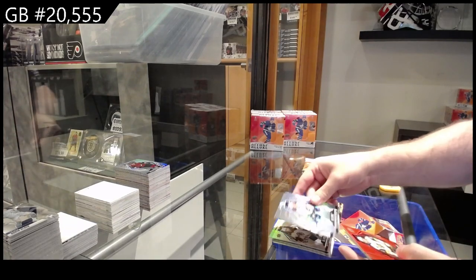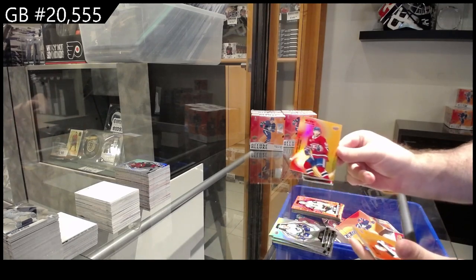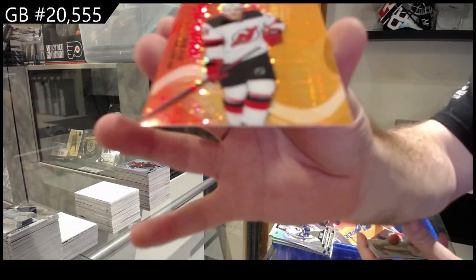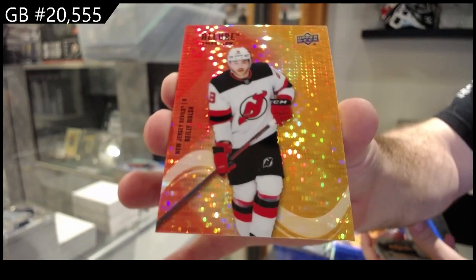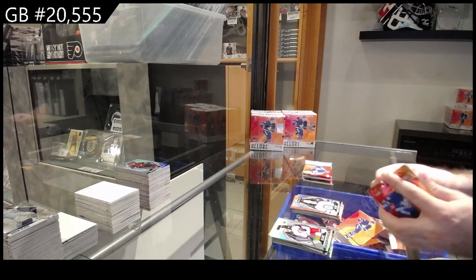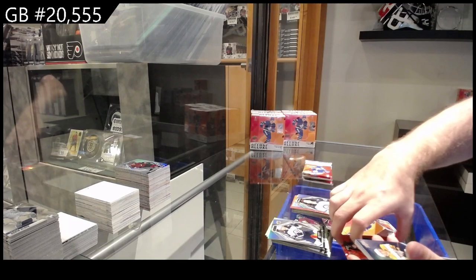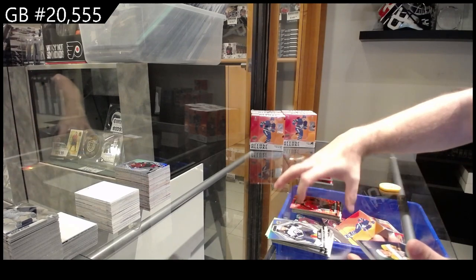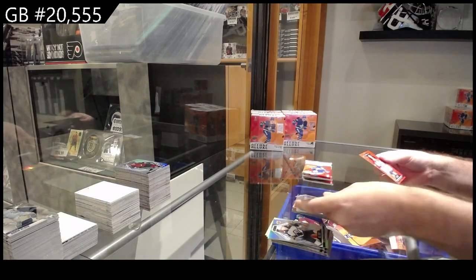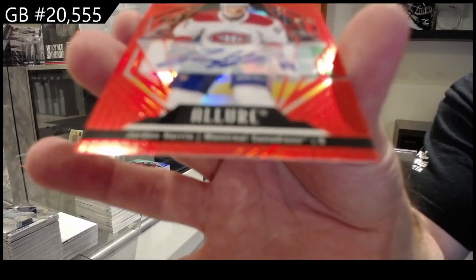Red rainbow of Stone for Vegas, color flow of Harris for Montreal, color flow numbered to 100 for the New Jersey Devils of Walsh, and a rookie of Chiss Home for Winnipeg. Red rainbow rookie of Reichel for the Hawks, color flow of Thomasino for the Preds, rookie of Smith for the Coyotes, and a rookie auto of Jordan Harris for Montreal.